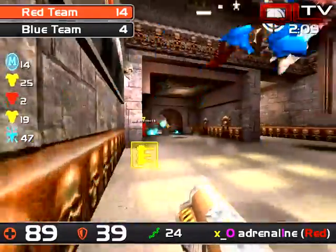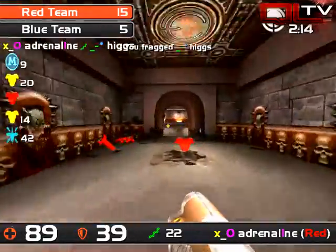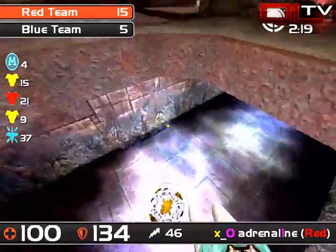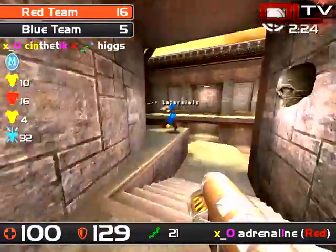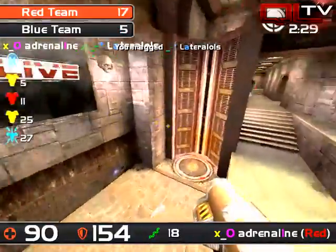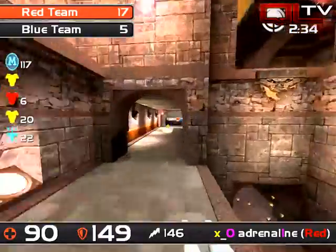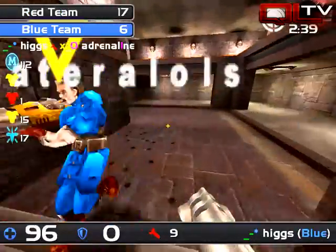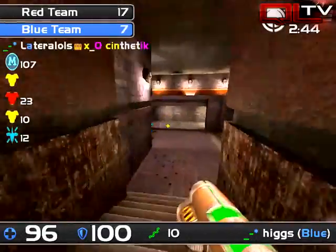Adrenaline's doing a good job defending the water area to pick up that rail. Higgs and lateral aren't really able to get a hand on that railgun. What a beautiful shot — lateral totally caught off guard, adrenaline puts him down and steals the armor. This is a fantastic runaway so far — we're seeing almost a repeat of last match, moving towards a 20-frag lead.